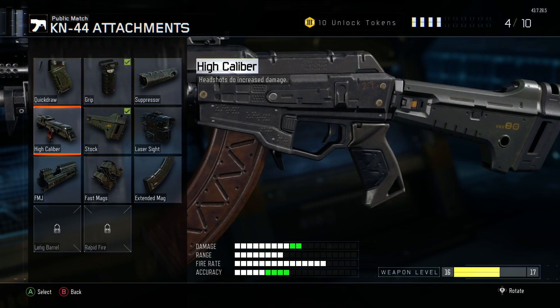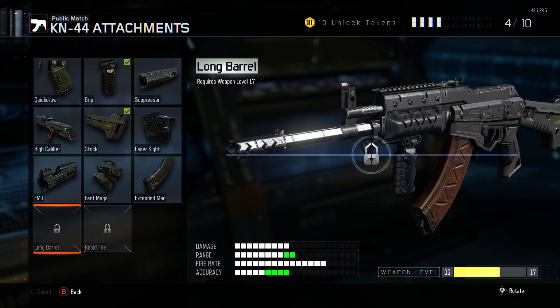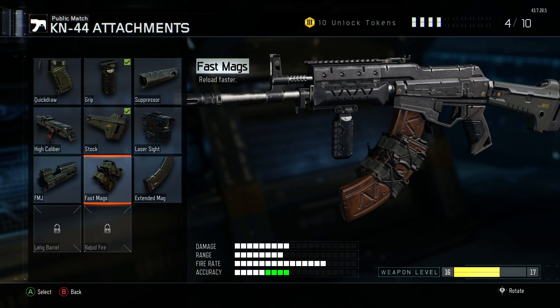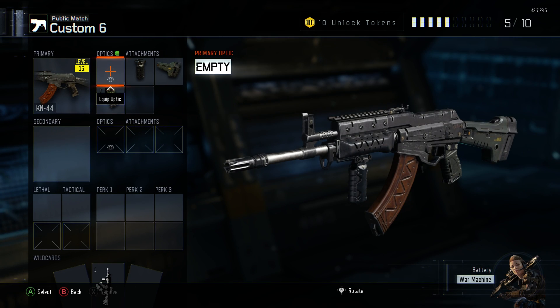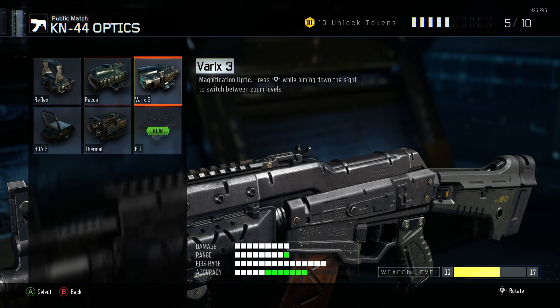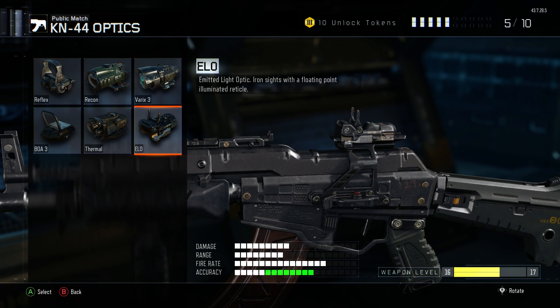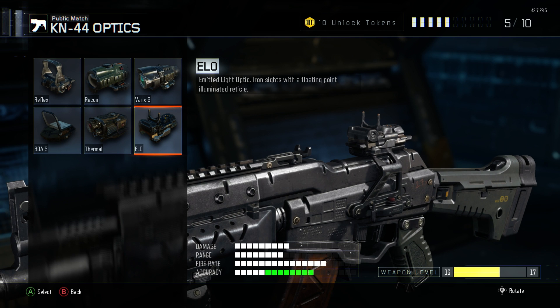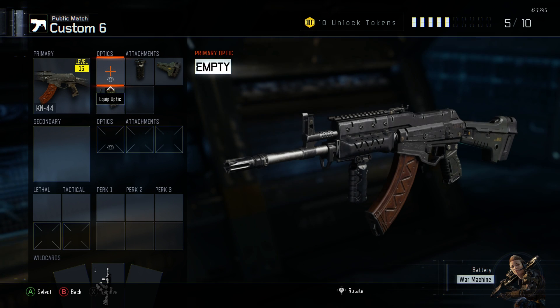A primary gunfighter is needed for this. If you have long barrel, go ahead and put on a long barrel. But if you don't have long barrel, go ahead and put quick draw or extended mags — I'm gonna run extended. Optics are kind of a personal thing, so if you do like optics, I recommend the reflex or the ELO. If you've been a big recon guy, slap a recon on there, but that's really just your choice.